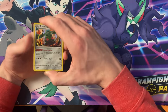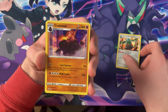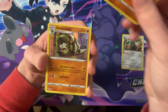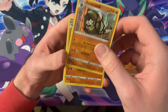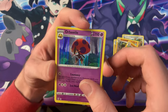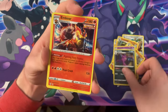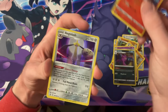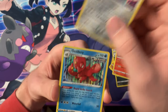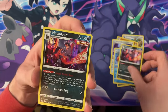Alright, a little bit of a review. Some of the holos we got: the Bronzong Holo, the Colossal Holo — we got a lot of Colossal these days — the Sandaconda Holos — we actually got three of those — the Orbeetle, the Crobat, the Emboar, the Aegislash — really cool artwork on that one — the Octillery, the Houndoom — we got two of those, which is nice.